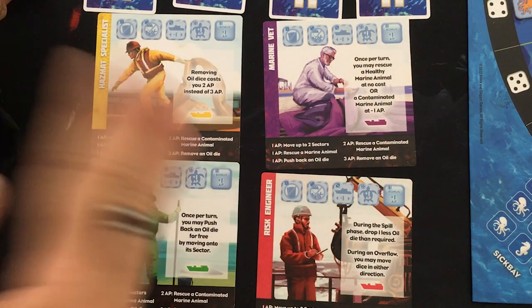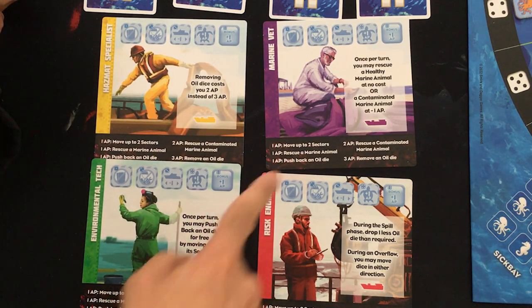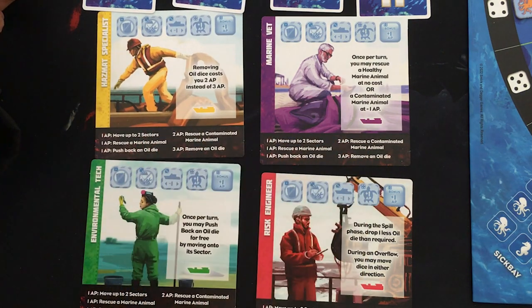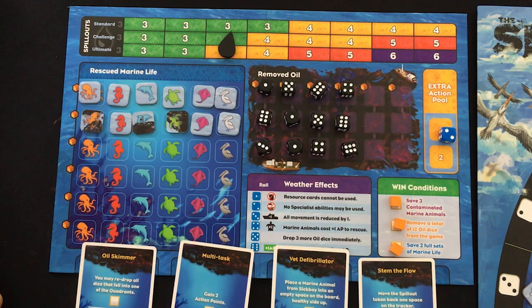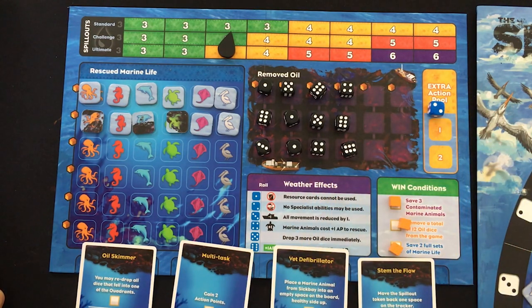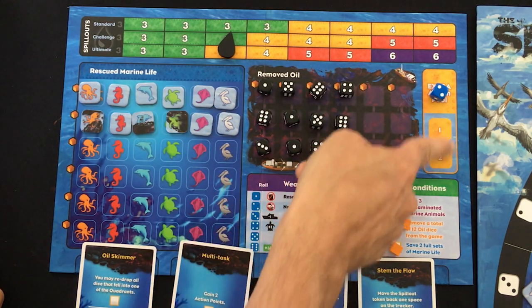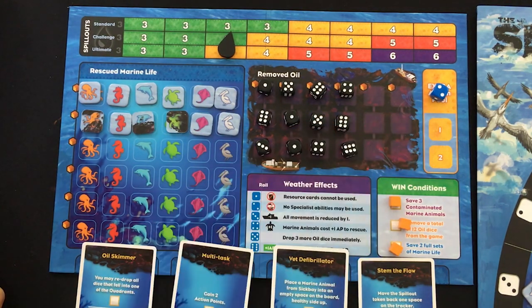The flow of a turn is very straightforward: drop a few dice, take a few actions. There aren't that many to keep track of, with nice guides on the player boards. The win and loss conditions are clear and straightforward. The designer said they might have some alternative win conditions to change up the mix, which I think will be good for variety. And I really like the extra action pool — it reminds me a bit of Flashpoint Fire Rescue where you can get extra actions, but here you have to make the next person's turn more dangerous in doing so. I think it's a fun mechanic, especially when you're just one action point shy of that key action.